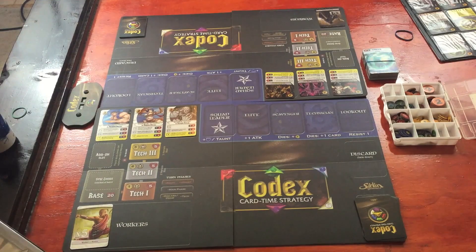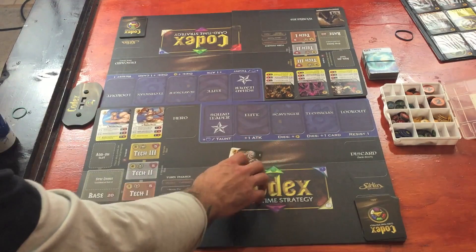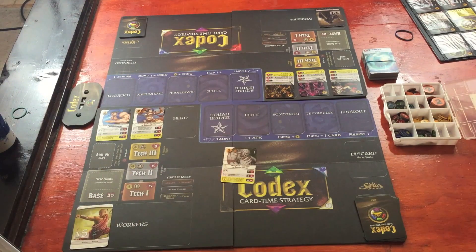Ready/Upkeep is the first thing that happens during the game. If somebody has attacked, this is where we straighten them out so they're available to attack again. Some tokens might have to come off, and some cards will activate on the upkeep phase. Then you have your main phase — that's where we're putting guys into play and attacking. Then discard and draw: however many cards you have left in your hand you're going to discard, similar to other deck builders like Star Realms, and then draw whatever you discarded plus two, up to a maximum of five.